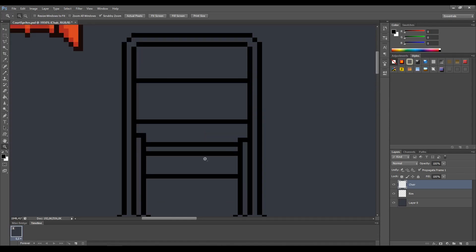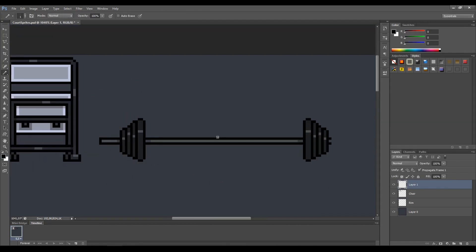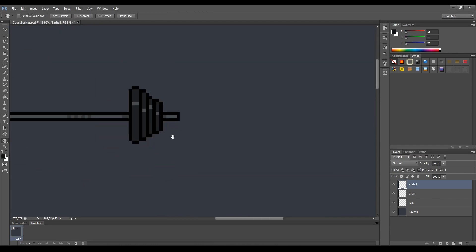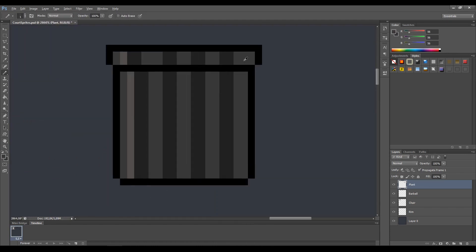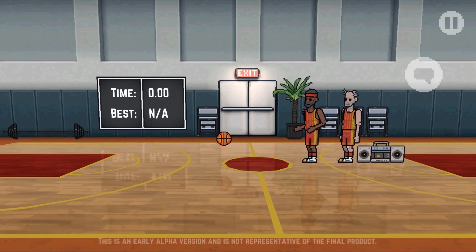While playtesting the game I've noticed three things I'd like to take care of right away. There's really nothing to do in the game right now — I've said that customization is what matters for this alpha version, but I'd still like for people to have something to actually do. Then there's the fact that shooting from very far away is still something I haven't figured out, so I'd like to prevent players from reaching the far side of the court. And finally, I think the court itself looks too empty.